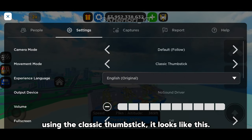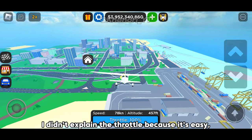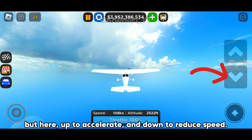Using the classic thumbstick, it looks like this. I didn't explain the throttle because it's easy, but here: up to accelerate and down to reduce speed.